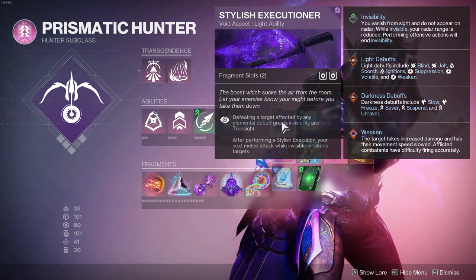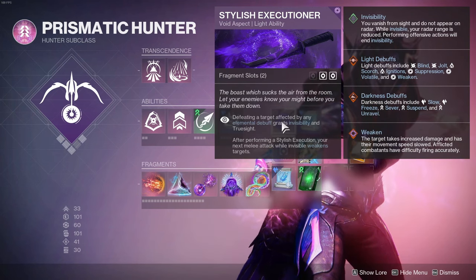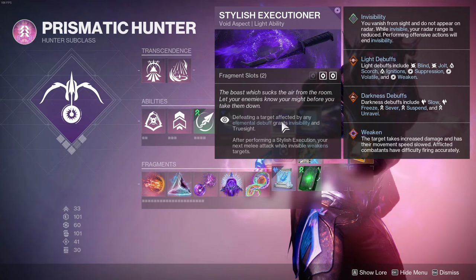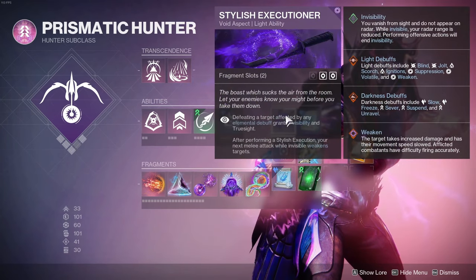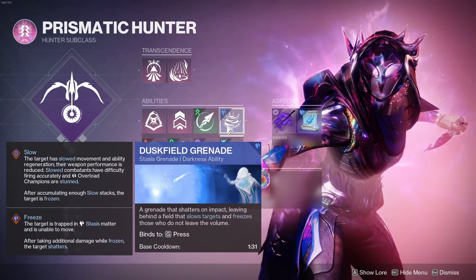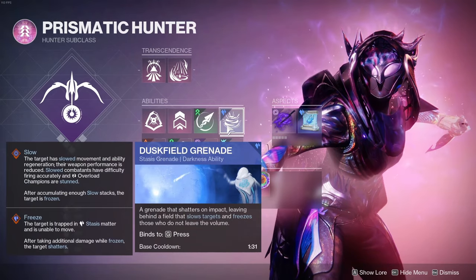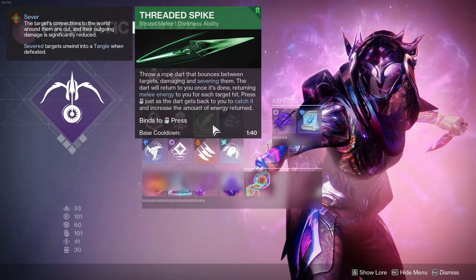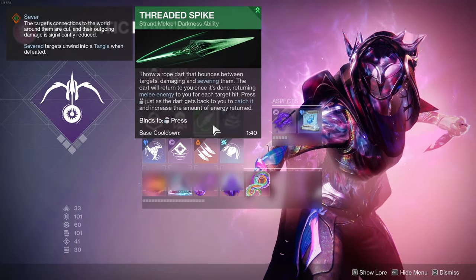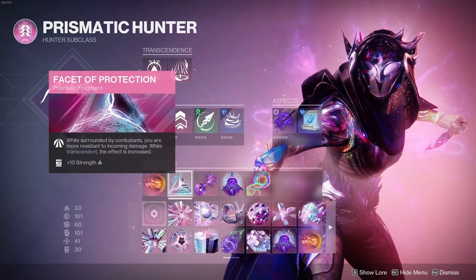With Stylish Executioner's change, where it says now defeating a target affected by any elemental debuff grants invisibility, we take advantage of this because what is the point of Gear Falcon? Go invis, get Volatile. This basically means you get infinite Volatile rounds as long as you can apply a debuff. We're running Dust Field Grenade to take advantage of the Renewal change, which lets you get Frost Armor to give you damage reduction. And if you throw it at an enemy, they deal reduced damage. Threaded Spike to give ourselves Sever across all enemies, which gives us the advantage of Stylish Executioner.